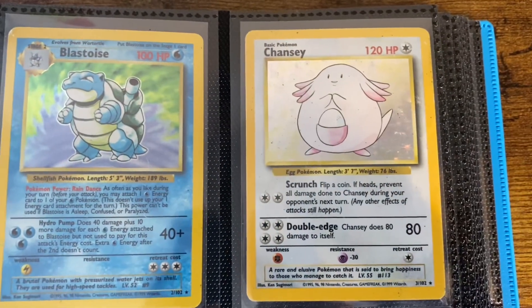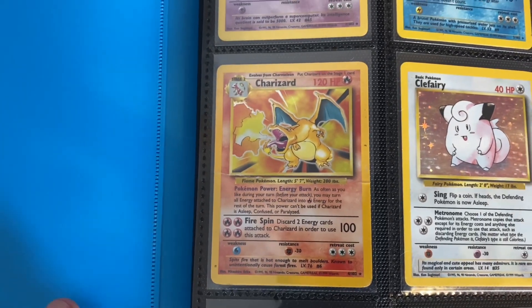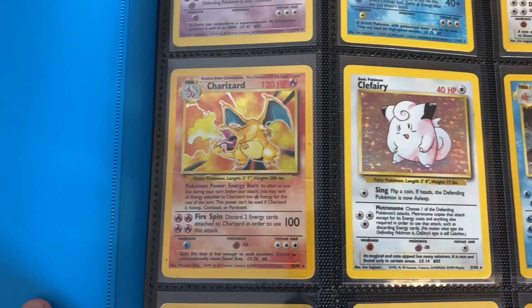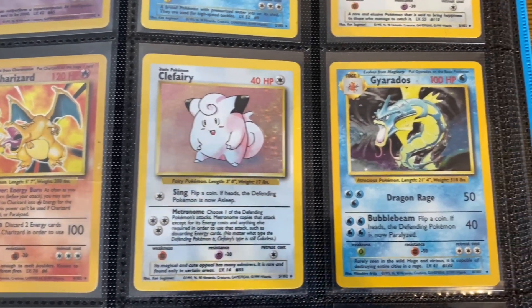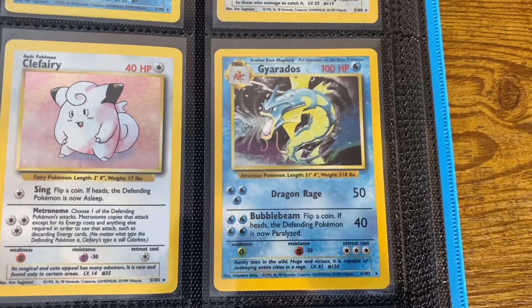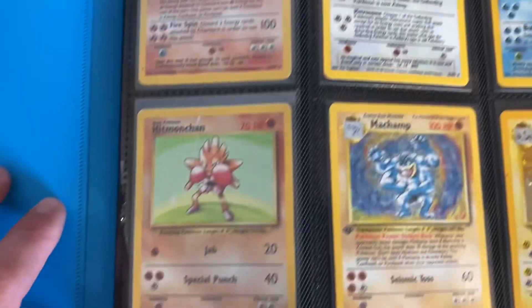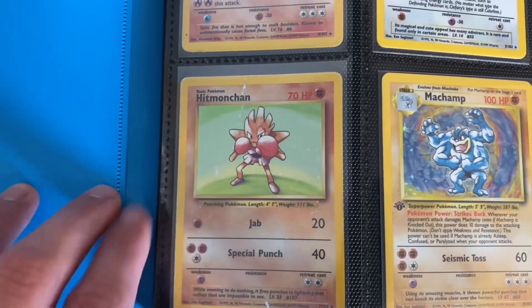The Chansey. I would say the majority of the condition of my cards is heavily played to moderately played for the non-holos. Not the best condition set, but I wasn't going for condition, I was just going for completion. And I still get to look at these artworks, which makes me very happy. Love that Gyarados artwork. Got the Hitmonchan — you can see the damage. Hitmonchan got in a fight. Hitmonchan survived.